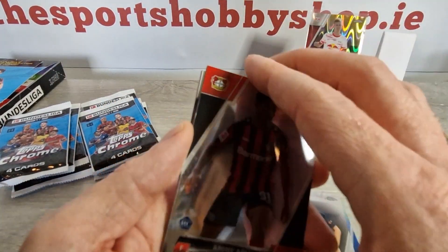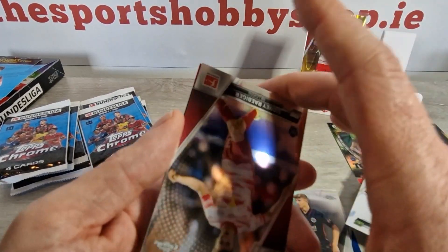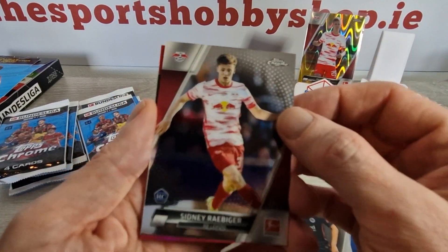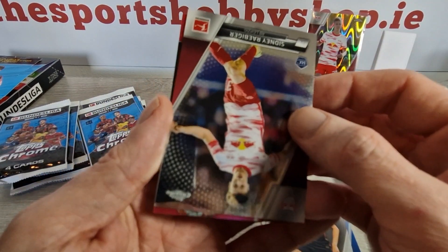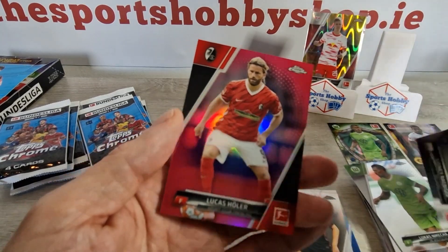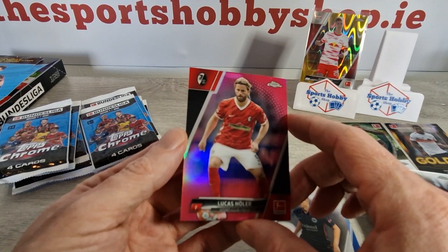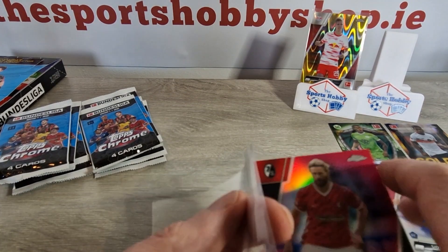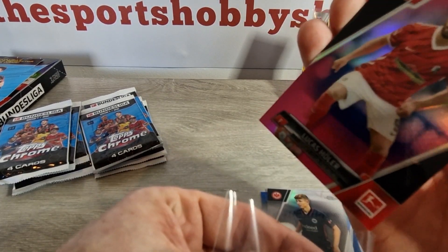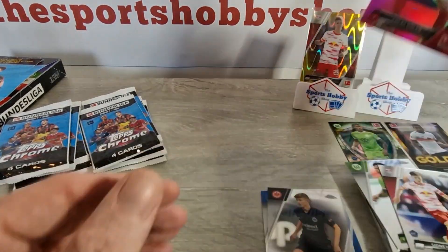A nice low number would be nice for the numbered cards as well. Adlai, Lukas Neche, Sidney Ray - he was one that people were chasing for a while. This looks like a pink... Lukas Holler for Freiburg, and that is numbered to 399, so I think that is a magenta - I'm led to believe that's a magenta anyway. We'll sleeve that up, and for now we'll put it on the stand, but let's hope it doesn't stay there.